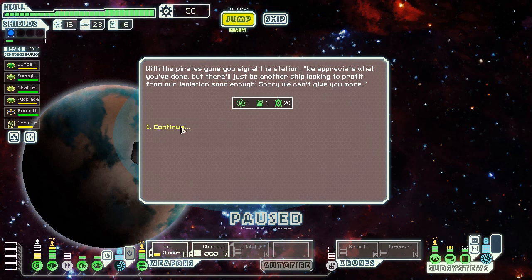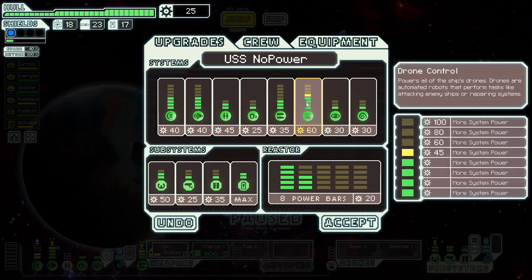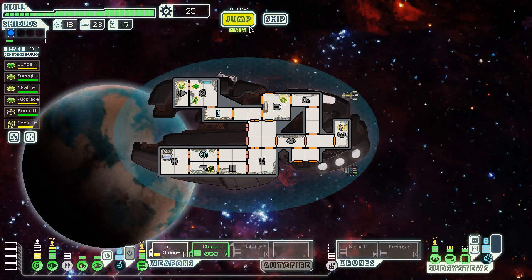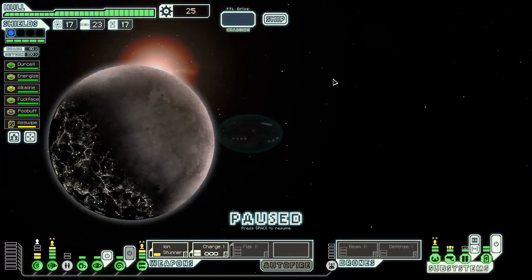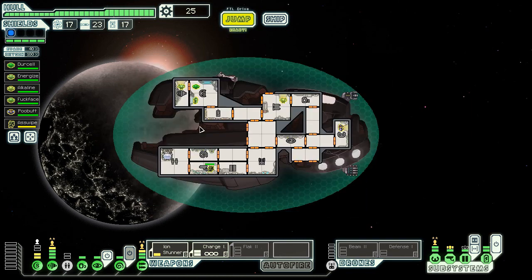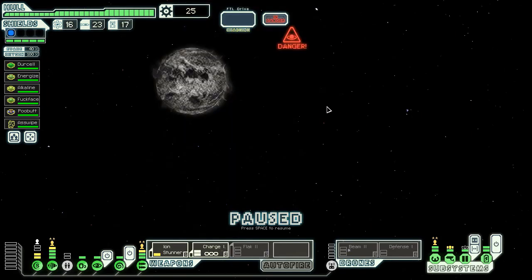Pirates are gone but there'll soon be another one looking for profit from our isolation. That's good enough. Now we have that combat drone to power up the defense drone if we need to — which is nice. We're just going to head directly to the exit. I could go into the system with the Pulsar — I probably will, why not? Doesn't seem like a bad idea. A guy wants to give me a drone for three fuel — no, I don't need that. Even though there's a Pulsar, I'm going to jump in there anyway.